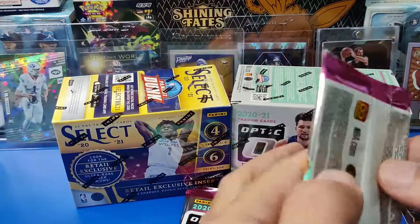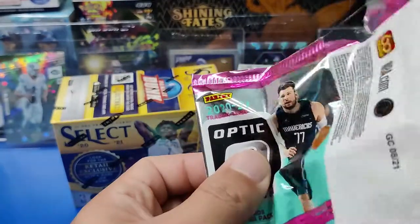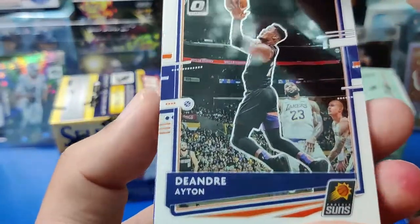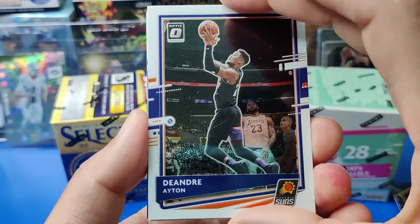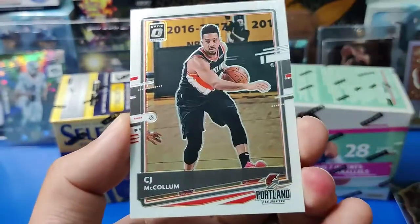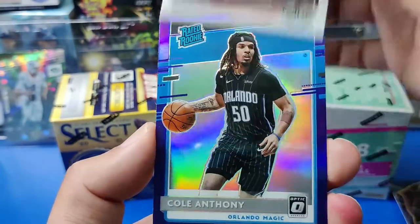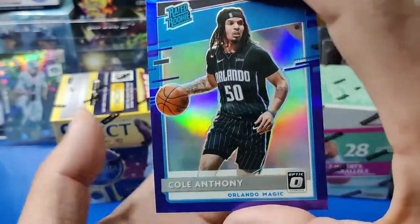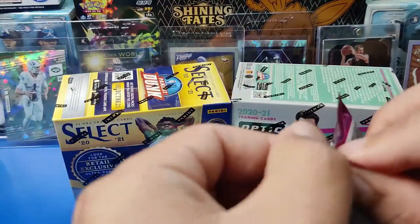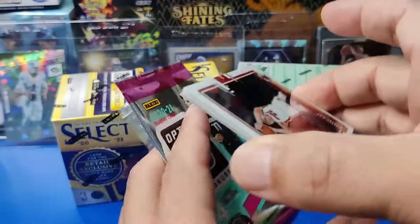We got a hollow — can't complain. Looks like we got the exclusive purple hollow on this one. DeAndre Ayton, then our rookie Cole Anthony. Man, all these have print lines. CJ McCollum and Cole Anthony again — it's a rookie. That is such a beautiful card, very clean. Not too bad — two rookies so far on the hollows, which is definitely a plus.